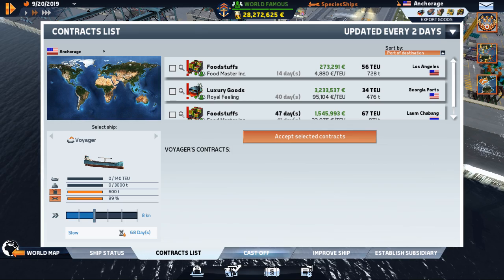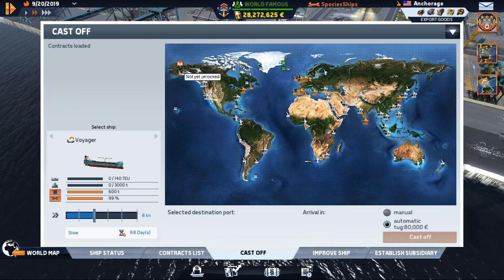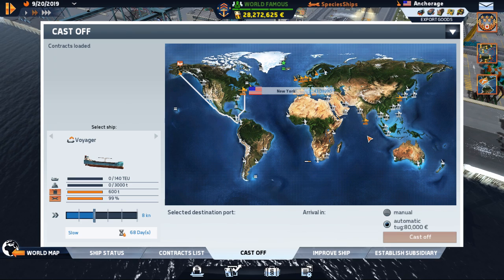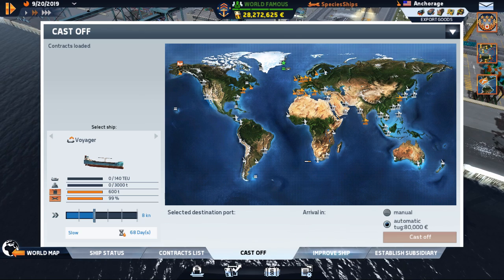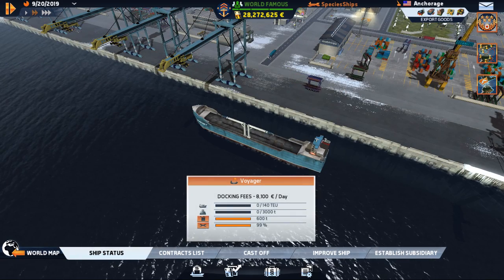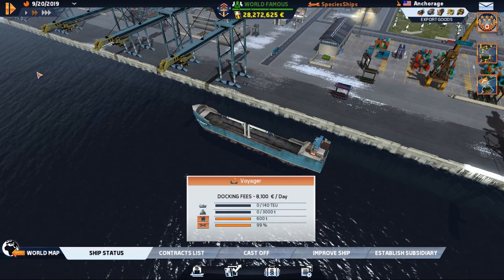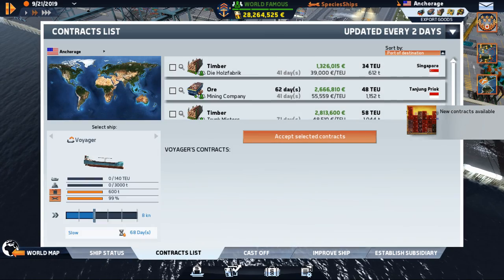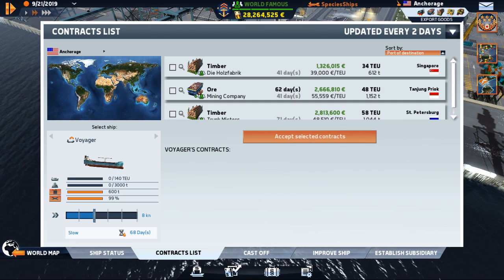We're in Anchorage and I can't go to any port I haven't unlocked. New York - that's terrible. So what we're actually going to do, sad as this sounds, is let her sit there for a day or two. There we go - some new contracts available. Now we have some legal contracts - much better.